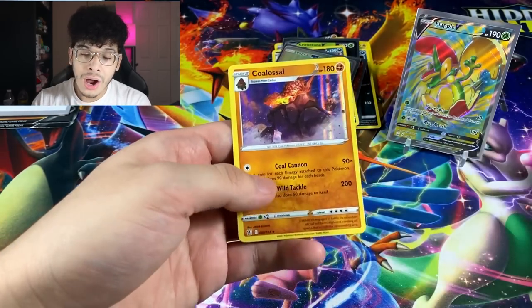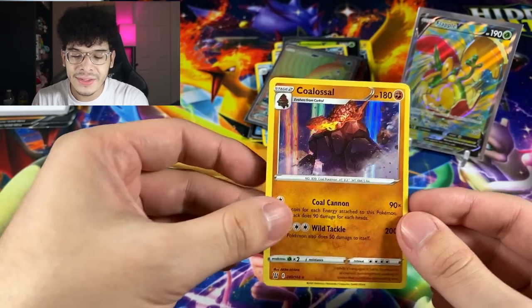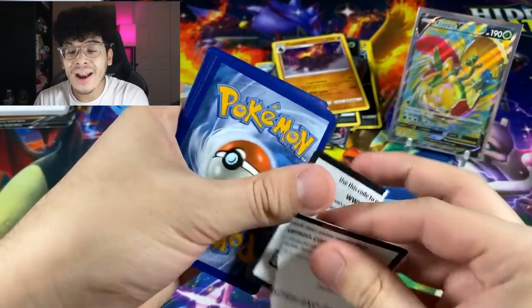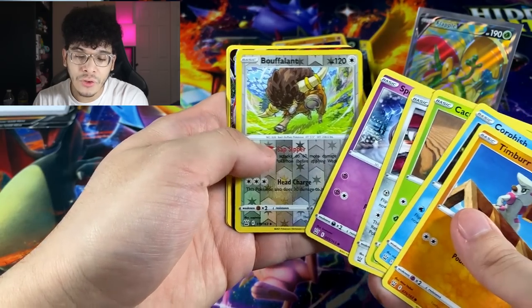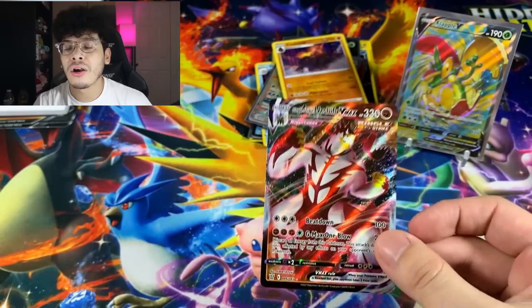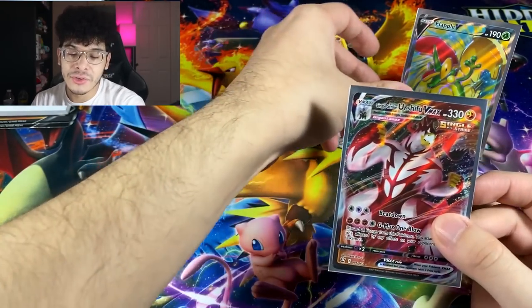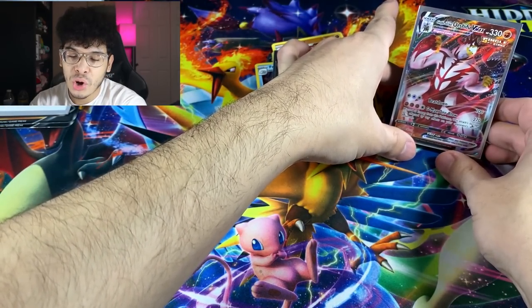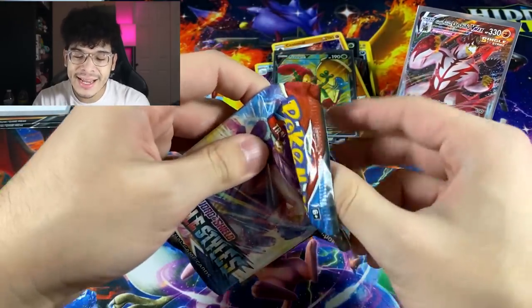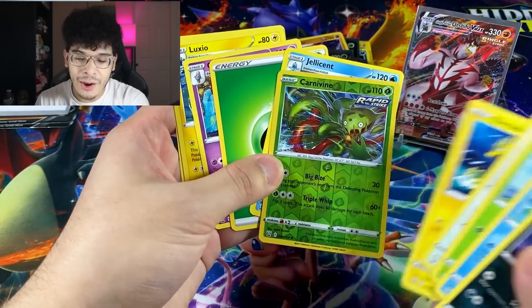We got a Coalossal holographic — that artwork is beautiful. It looks like Coalossal is Godzilla on this artwork, it's huge. Next Battle Styles pack has Empoleon on the pack art. We got a Buffalant and a Single Strike Urshifu VMAX. I believe these are some very expensive cards — all of the Urshifu cards have value, even the regular Vs. Flapple, I'm sorry, but we got to put the true King of the Throne on the star of the show. The Ultra Rares are starting to pick up because we were getting none, but check that out.